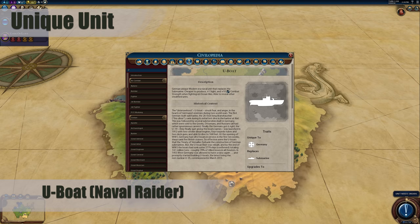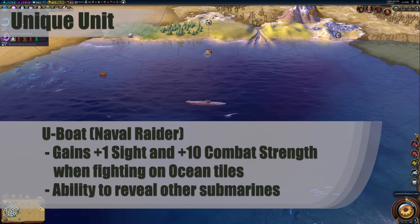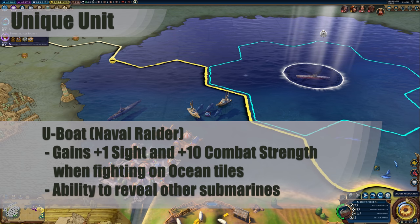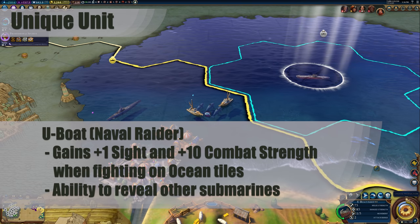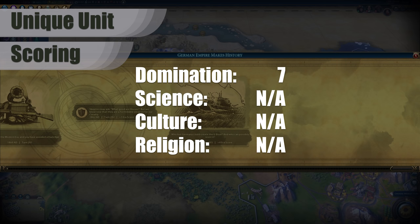Germany's unique unit is called the U-Boat. It replaces the submarine and has a lower production cost. It also gains plus 1 sight and plus 10 combat strength when fighting on ocean tiles. And finally, it is also able to reveal other submarines. The extra sight and combat strength will help this unit do what it does best: disrupt the other country's naval and trade units. Being able to reveal other submarines will help you to stay out of trouble and ensure that you are always the one that initiates the attacks against your enemies. For overall score for this unit, I would give Domination a 7. This unit has limited usefulness for a true domination victory, especially since its bonus is limited to ocean tiles. However, it is a great unit for causing general havoc and keeping your opponents in check.